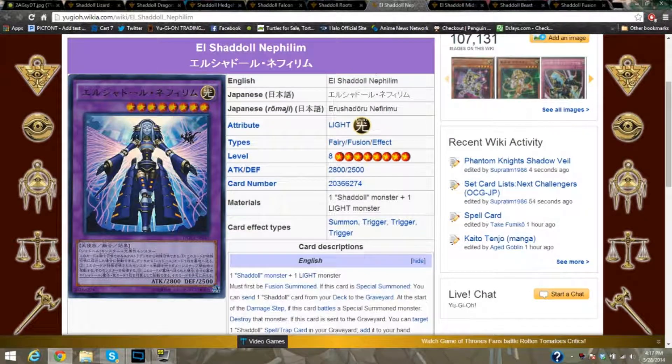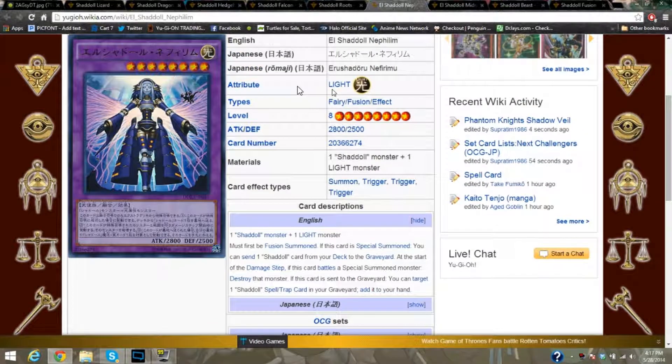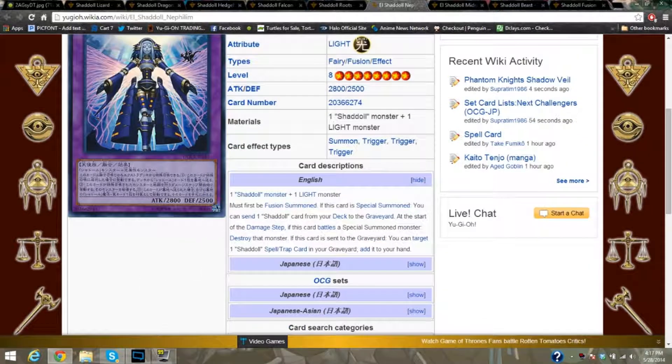This is El Shaddoll Nifilin. She is light, so it's a totally different ball game if you're playing Shadow-Imprisoning Mirror to shut them down. The best thing about Shadow-Imprisoning Mirror is you can take out the field as long as they don't have Raigeki Break or MST, which I think will be heavily played in the deck. She's level 8, 2800 attack, 2500 defense — your Stardust cannot get over her. She requires one Shaddoll monster and one light monster, and must be fusion summoned first. If special summoned, you can send one Shaddoll card from your deck to the graveyard, triggering their effects. At the start of the damage step, if she battles a special summoned monster, it's immediately destroyed — basically saying no Catastor.